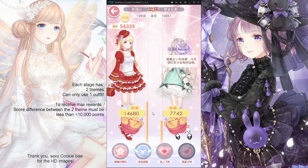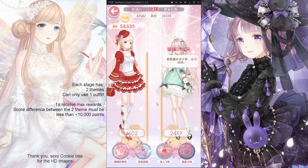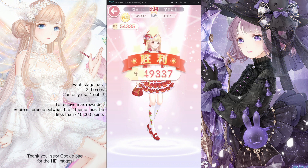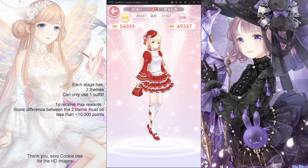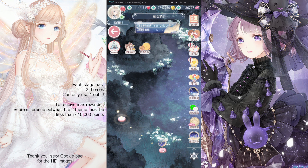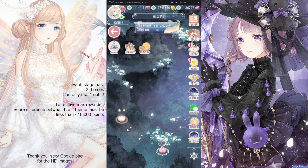The system will just use the same outfit you already had. And then we will again have these different attributes and arrive at a final score of 49,337. So you notice how the difference between 54,335 and 49,337 is smaller than 10,000. So that means I passed and then I got the special effect that rewards me six event currencies. But if you can't achieve that less-than-10,000 score difference, that's totally okay too — you will still get event currencies, you just won't get the maximum six.